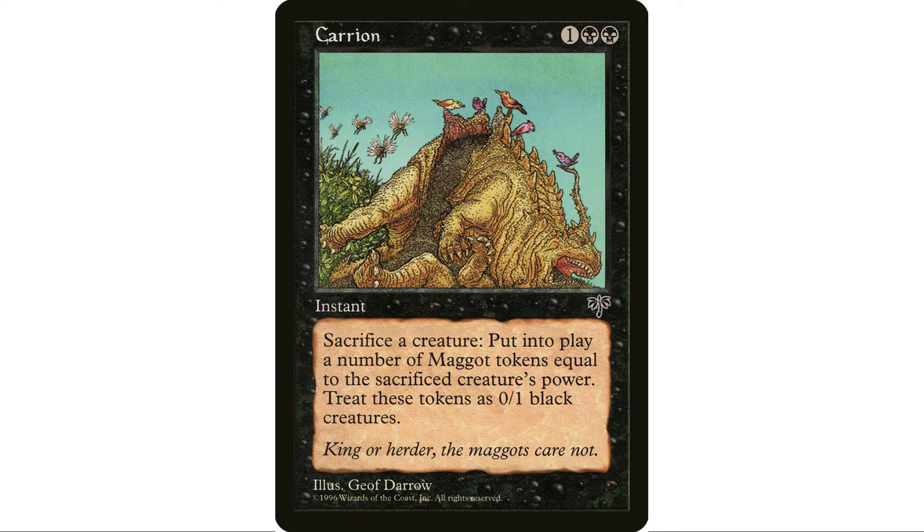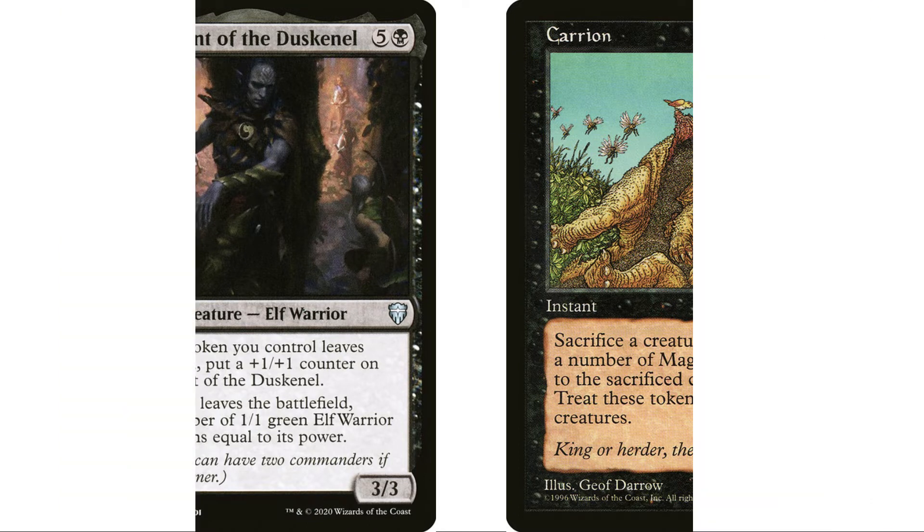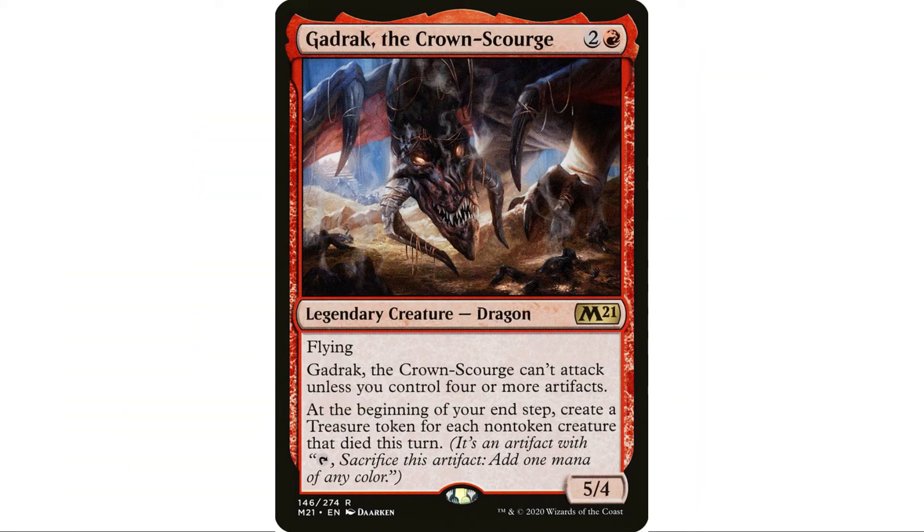Carrion is so good in any aristocrat-style deck — sacrifice a creature, get the sack trigger, and get more tokens. Then sack the tokens, Nadir gets counters, and when you sacrifice Nadir you get all the elf tokens and insect tokens. What I love most is that it's an instant, so you can do it in response — someone tries to Swords your Nadir and you sack it in response for a lot more value.